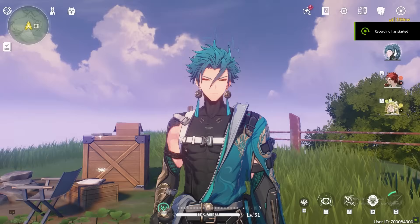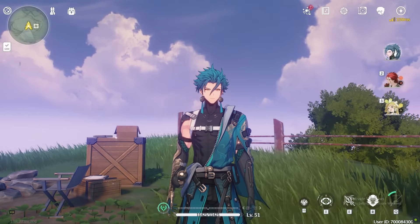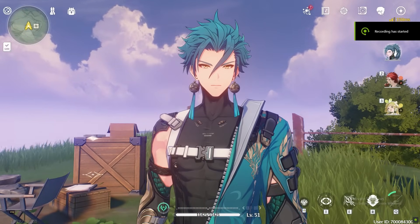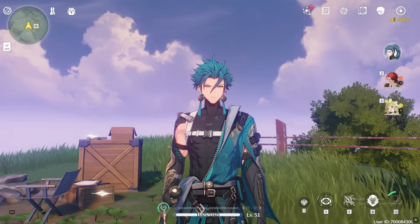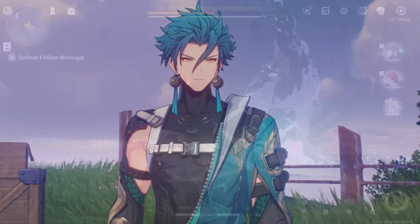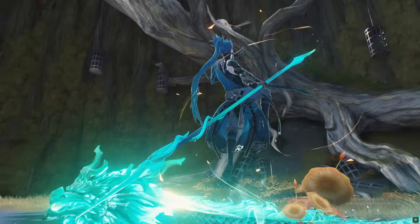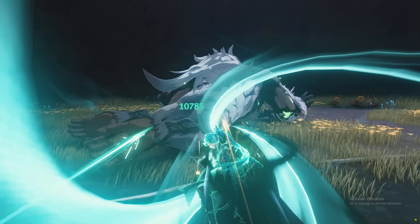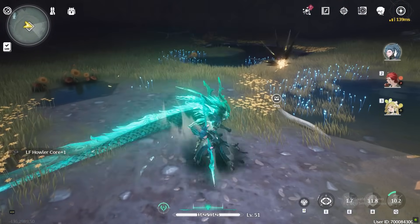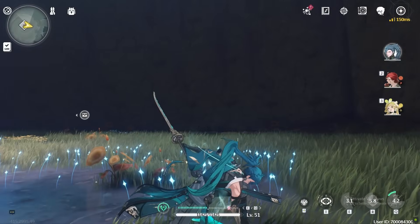Now with all the basics out of the way, let's move on to Jian's rotation. Before the team rotation, let me first explain Jian's combo. The one thing I love about Jian is that he is very simple to play. You first start with his intro skill, then activate his echo skill — I'll talk about the echo cancel in a bit. Then use his resonance liberation, then use his resonance skill. Spam basic attacks when the resonance skill comes back up, use it again, and spam basic attacks until the end. When the burst ends, go back to your supports to refresh the buffs.